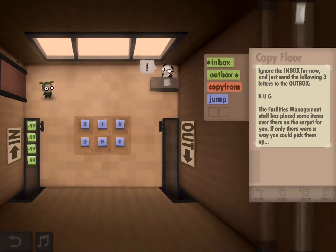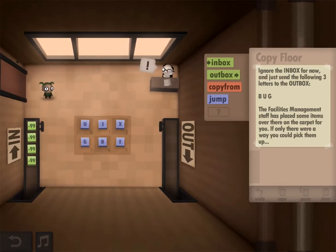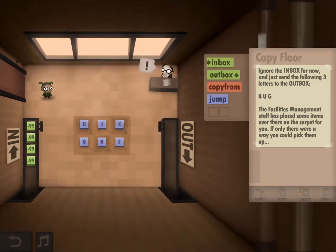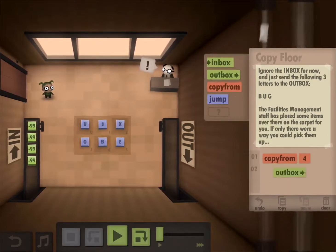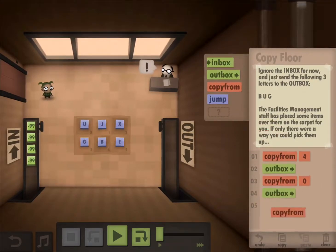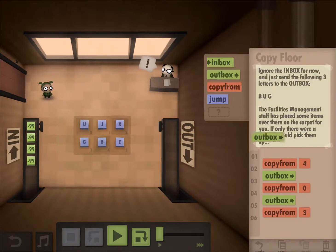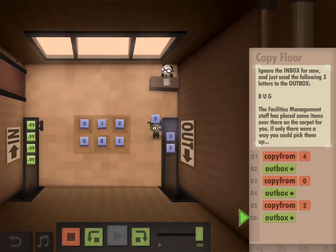B-U-G, both! Oh, I get it! Because there's a button in the inbox. So we have to copy from - that will just pick up stuff from the floor. I'm going to copy from B and outbox it, copy from U and outbox it, copy from G and outbox it, and you copy from there and outbox it. There you go.